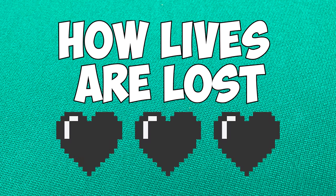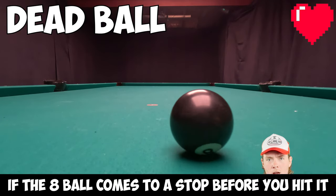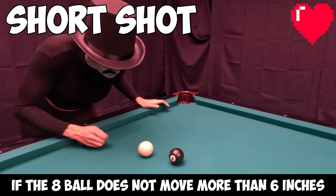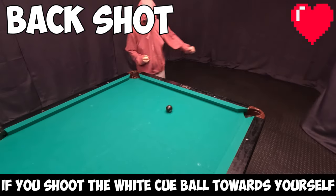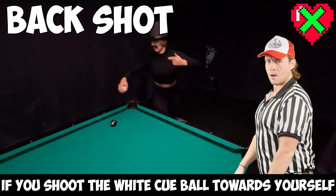How lives are lost. Dead ball: if you do not manage to hit the eight ball before it comes to a stop, you lose a life. Short shot: if the eight ball does not move more than six inches after being hit, you lose a life. Back shot: players cannot shoot the white ball towards themselves. If you do a back shot, you lose a life.